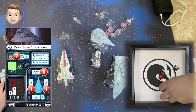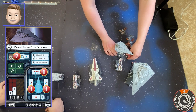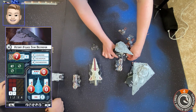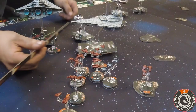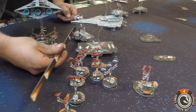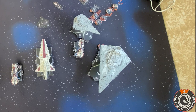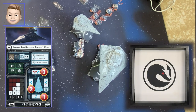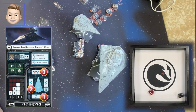Brace brings it down to two — still have a crit there, so I'll redirect that. Take it off the front — okay, zero and zero. Now I'm going to fire — I might have your front arc in my arc range. I don't think I do — that is close though. If you'd been forward a little bit... So I'm firing on your side with a black and a red.